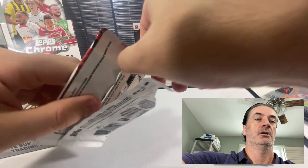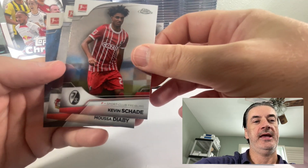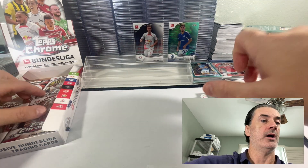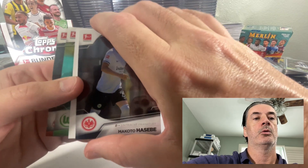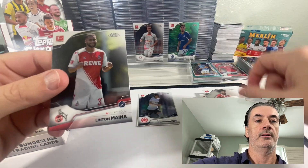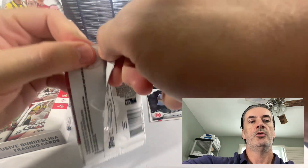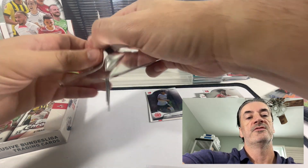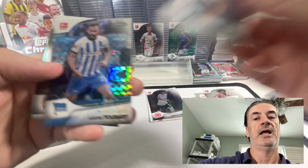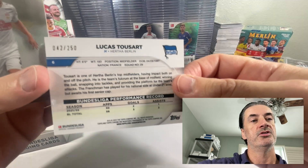There will be a recap at the end. Thinking about doing the other two boxes on camera, but based on what I know about this product I'll go ahead and do the other two off camera and then recap them at the end of this video. Try to keep the video short. Got a backwards card — that'll be our auto maybe. Mayna. And there we go — an X-fractor to Sart, numbered to 250.